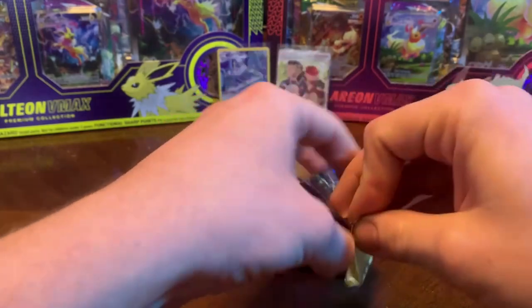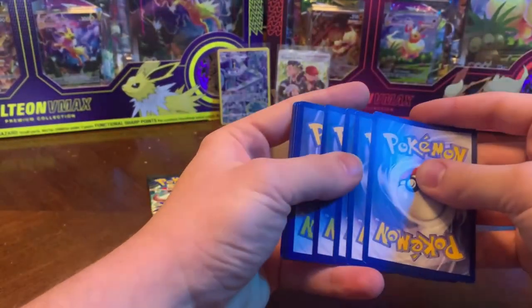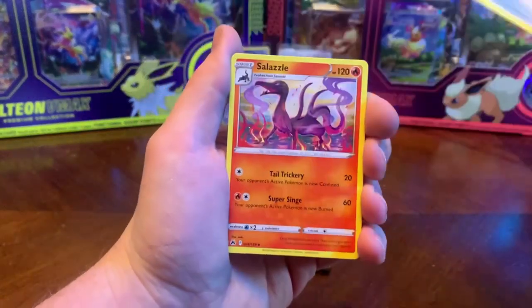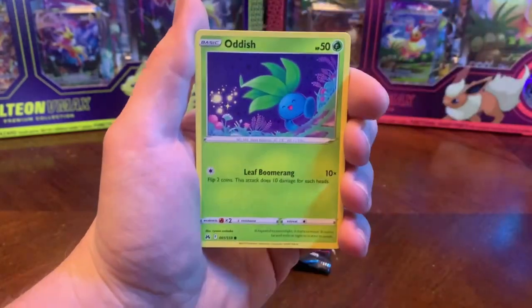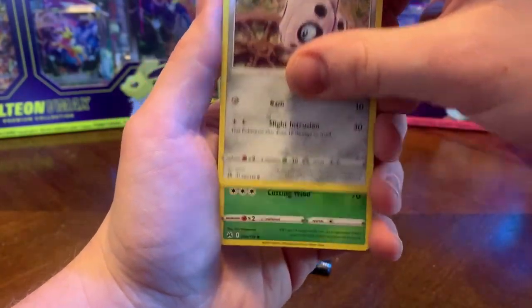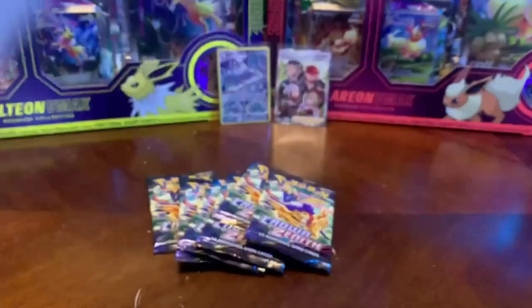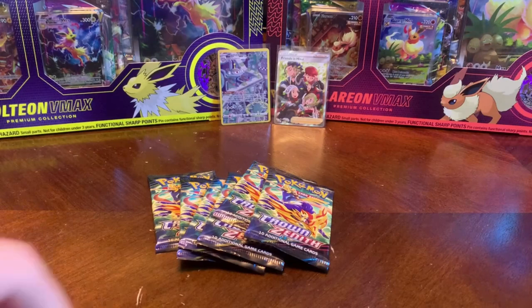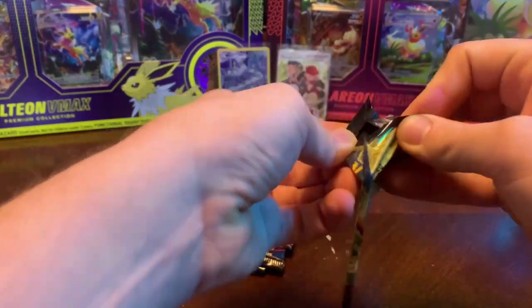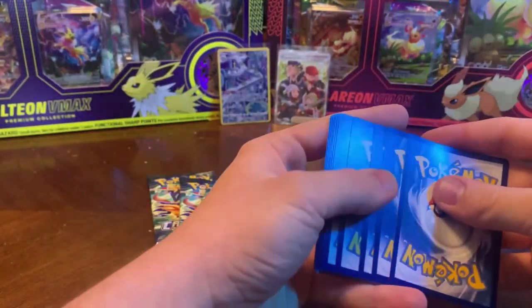I don't think I've ever had this much bad luck, but you know how ETBs work — sometimes you pull some crazy stuff and sometimes you don't get anything. Hoping these last seven packs are nuts. We got a Fighting Energy, Pokemon Catcher, Salazzle, Dusclops, Larvesta, Oddish, Seal, two Potions, an Aaron, reverse of Yanma — and the rare of the pack is a non-holo again. More packs with non-holo rares than holo anything — we got two slots in this pack.